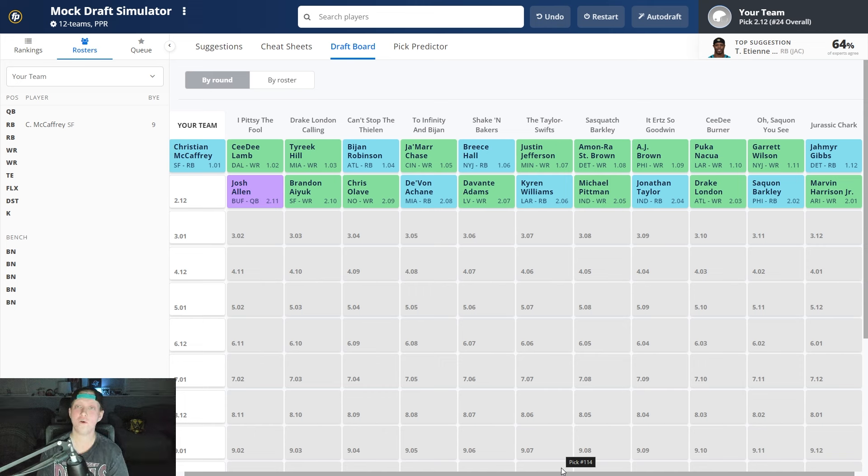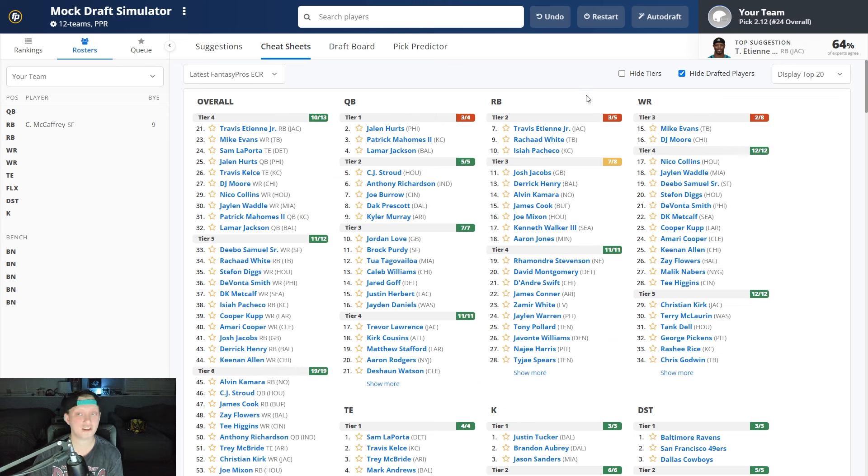In your more competitive leagues, a quarterback probably won't come off the board until the third round. With how shaky the second round looks, it's not all that surprising to see Josh Allen come off the board at 2.11. None of the picks were really egregious. I'm getting lower on Kyren Williams because I'm starting to worry about Blake Corum and his injury history — I wouldn't have taken him at 2.06, but it'll be more clear in August.